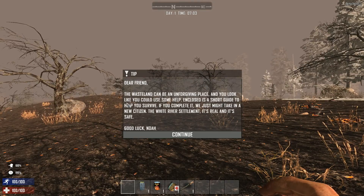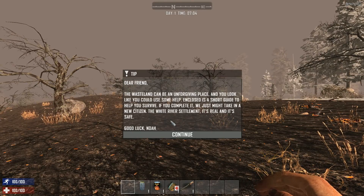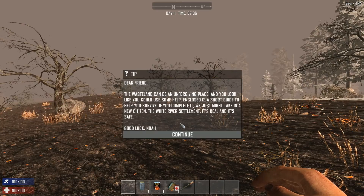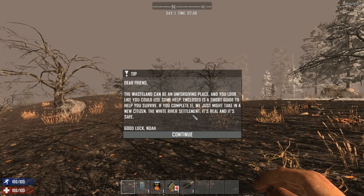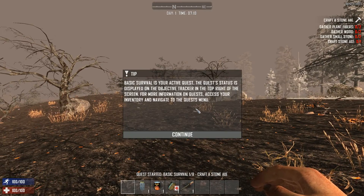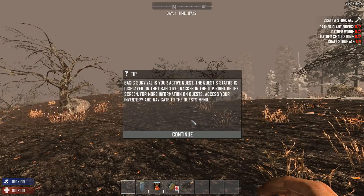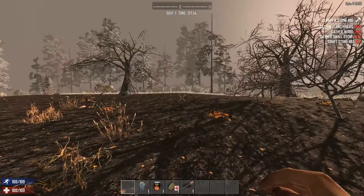There is a little bit of role play in this game. We have a survival introduction — a tip: 'Dear friend, the wasteland can be an unforgiving place and you look like you could use some help. Here's a short guide to help you survive.' If you complete it we might take you in as a new citizen of the White River Settlement. Let's continue.